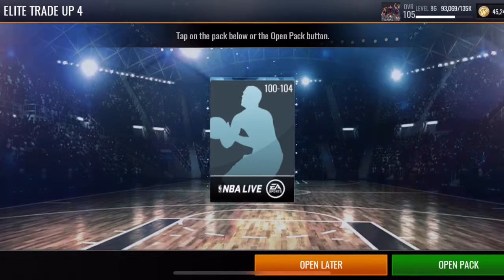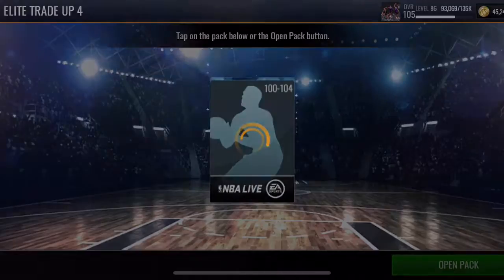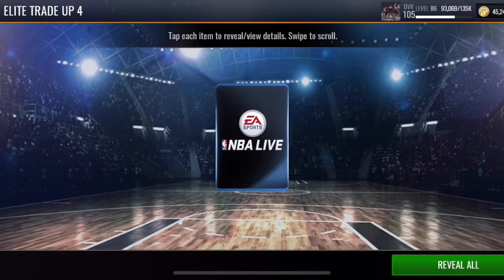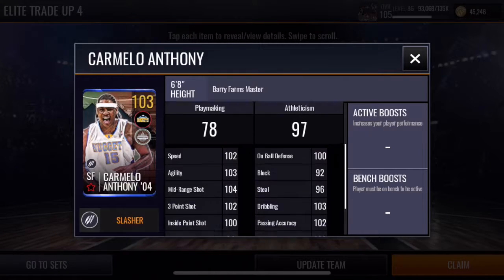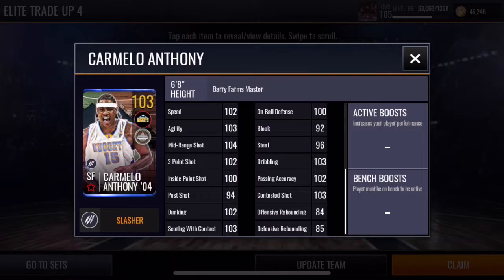I'm not sure what the best one of fours are right now — maybe one of those. I don't know if you can pull Second Chance masters from this. In three, two, one — bang! I see 'Update Team' — that's good news! It's a 103 Carmelo Anthony 2004 edition — nice! He was one of those farm masters, I think that was for one of the 3v3 campaigns. His stats are really good for a 103.